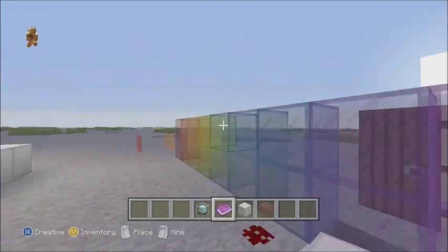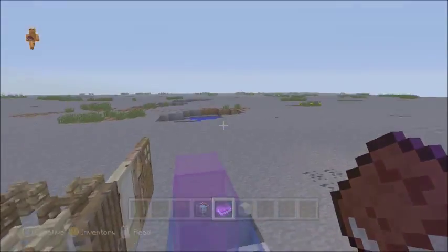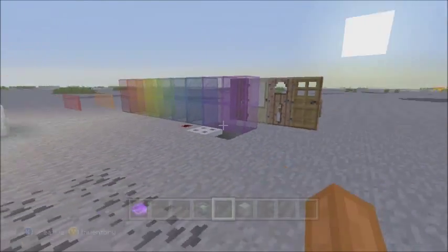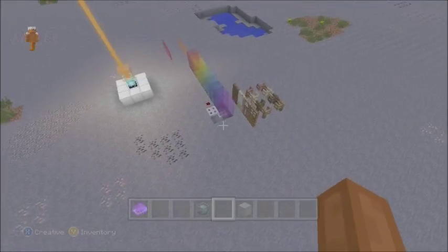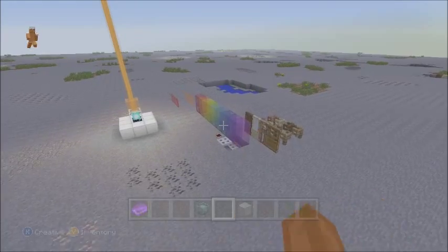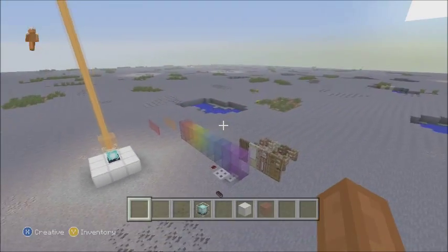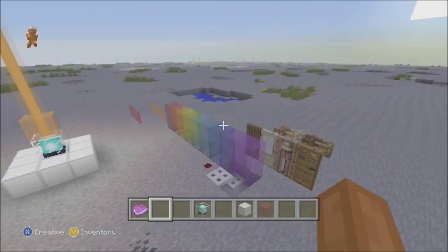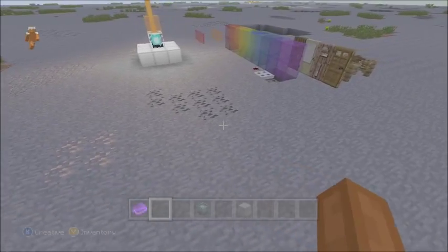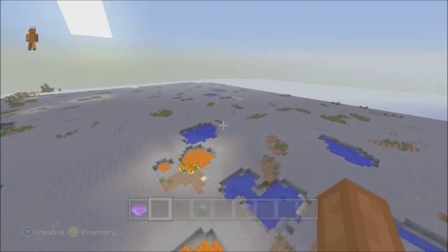These are gonna be awesome in adventure maps. I'm actually very excited to see what people will do with this. I think we covered all the new stuff — it's not that much. There's the colored stained glass and panes, and technically the book too. I feel like they could add a little bit more. All these blocks are cool and the super flat customization is going to be very interesting.